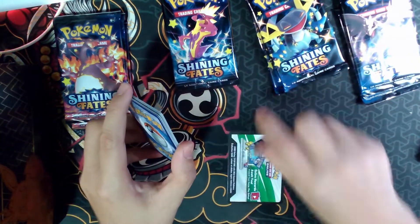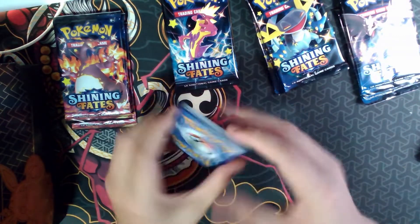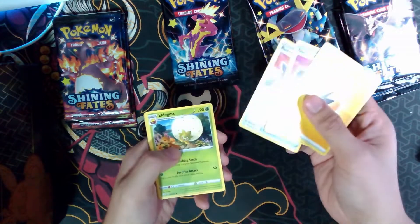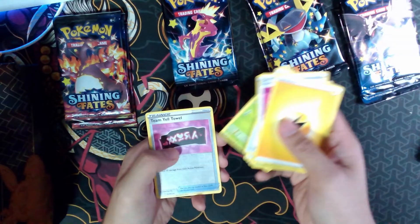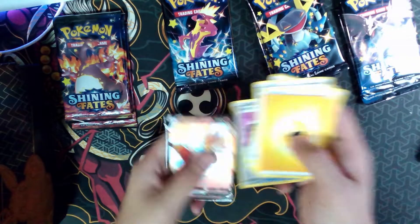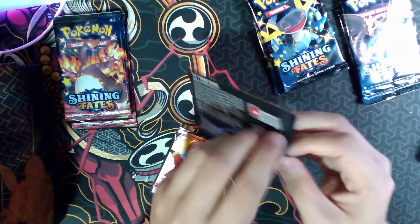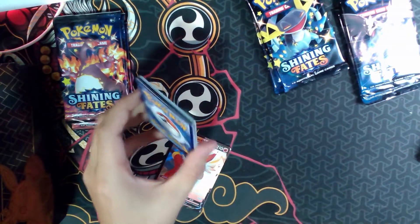So it's all black border cards. Here's the code card for you. We have Energy, Team Yell Tower, Rusted Shield, Eldigoss, Eevee, Morpeko, Chewtle, Nickit, Grookey, Reverse Team Yell Tower, and an Acerola's Premonition V. First pull — that was a Fire card, I thought it was a Charizard. And a code card for you.